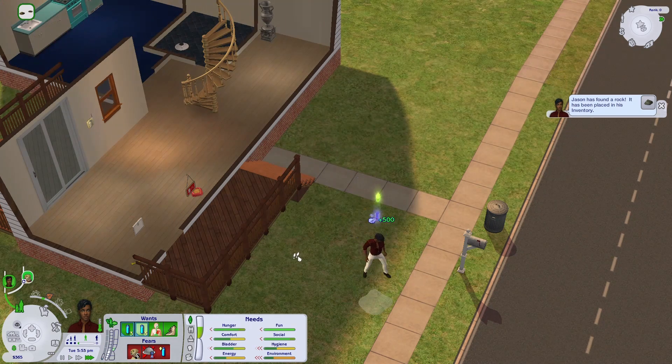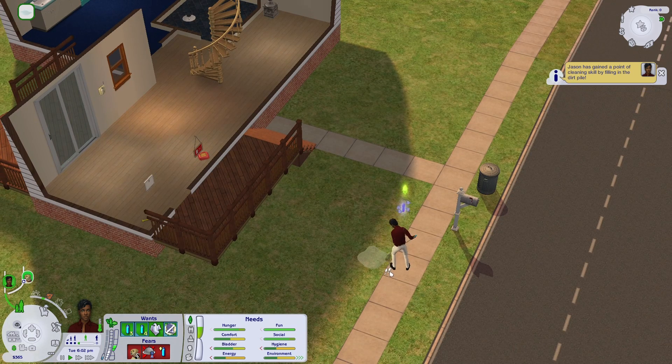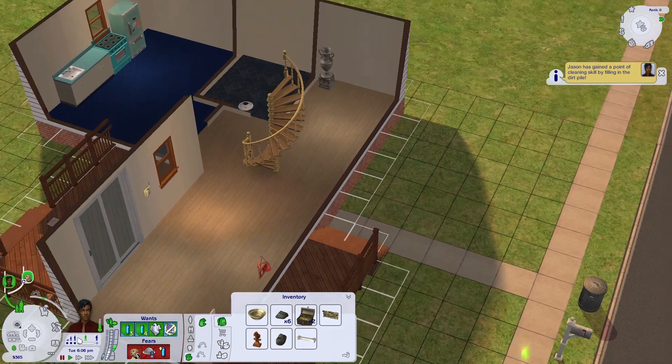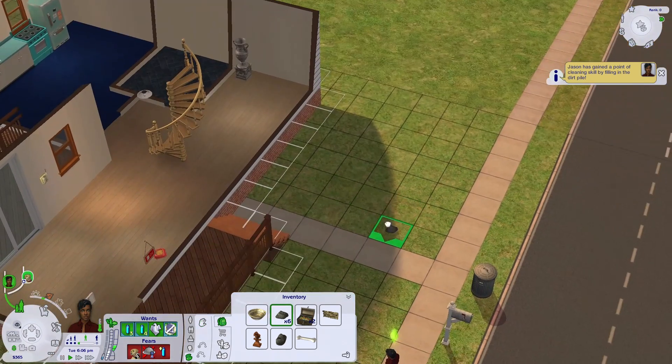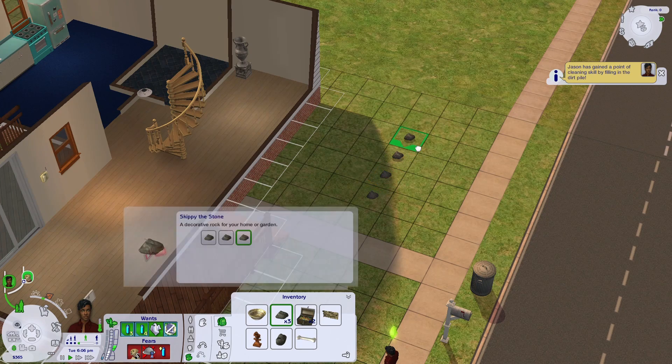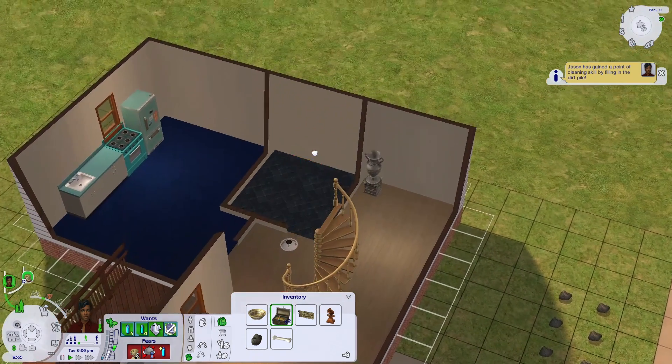You can get the silver sculpture and sell it or keep it. When there's a spill on the grass you definitely need to mop it up — not leave it alone, just mop it up. I'm not entirely sure why they made that an option, but here's where you can see me selling everything.